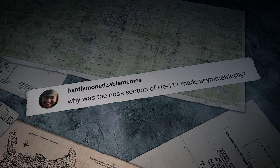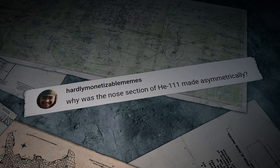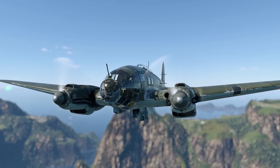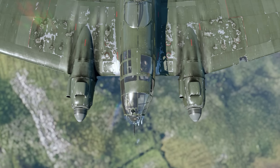Hardly Monetizable Memes writes: Why was the nose section of the Heinkel 111 made asymmetrically? Hi there! You can spot this design solution on many planes and helicopters. It's usually done to compensate for the propeller's torque reaction.